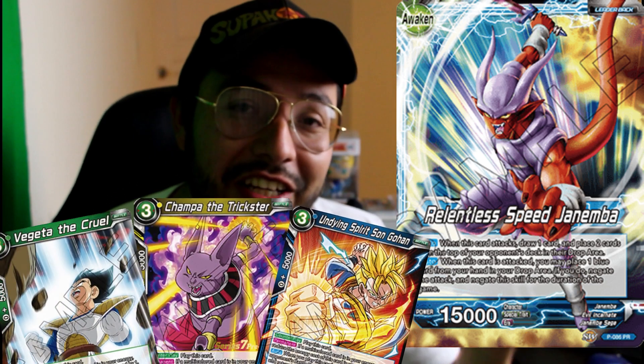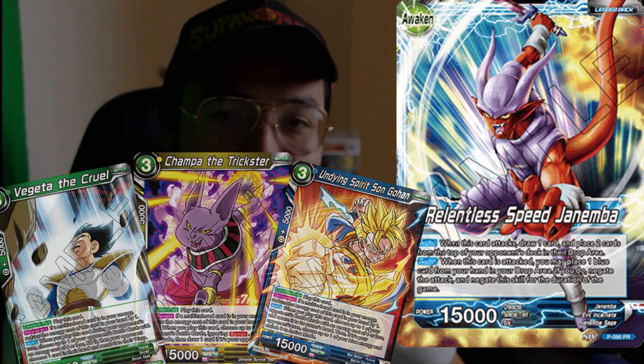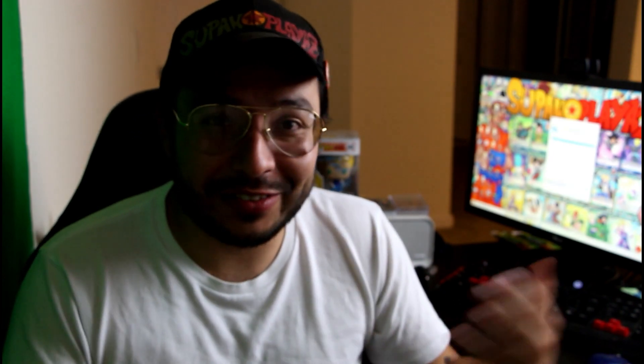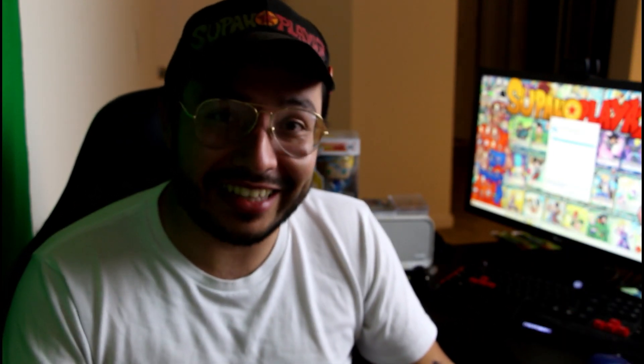Moving on, we have Janemba — one of the best leaders out there. It's been topping consistently, always making top cut, always in the top eight or top 16 at any event. There's a green-yellow-blue variant that runs a lot of counter-play cards, so you play defensively and start milling out your opponent. You can also run the mono-blue variant to mill your opponent as fast as possible. Janemba is still a really good contender in this format.